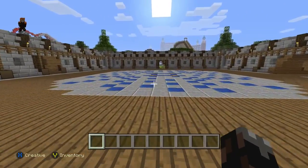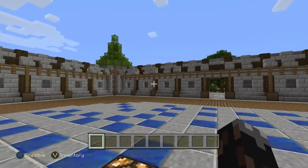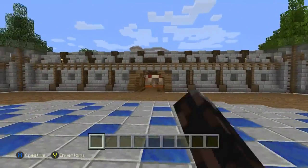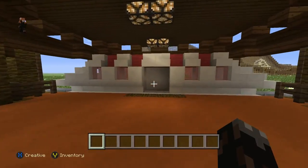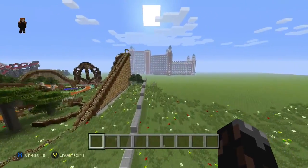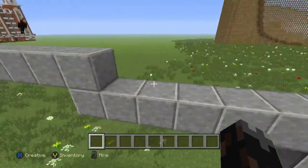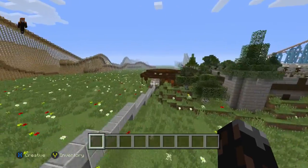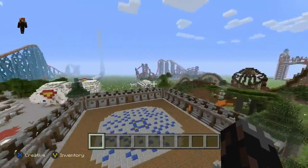This is a spawn zone — this is where you spawn in, somewhere around here, and that's one way to go, another way to go, and another way to go. Over here, this is a monorail station. I don't know where it was going to go — I built it at the very beginning of this world and I stopped building it, but this was going to be a monorail station to go around the world.